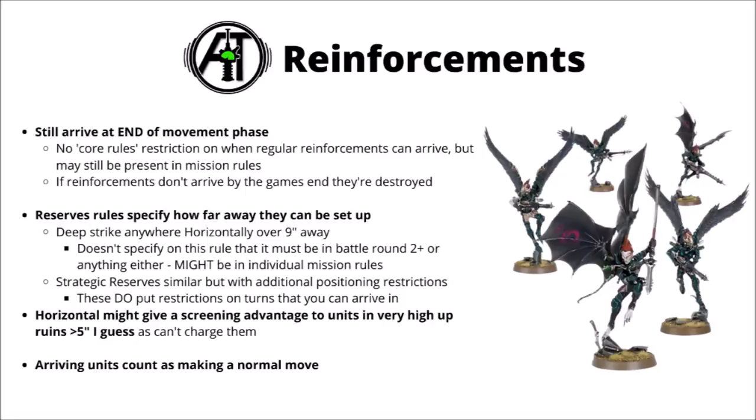At the end of the movement phase come reinforcements, still typically set up after you've moved with everything else. From the core rules there are two main ways units can set up in reinforcements: deep strike or strategic reserve. Deep strike is the simplest — you set up your unit anywhere horizontally greater than 9 inches from an enemy unit, anywhere on the board. Interestingly, in the core rules there's no restriction on what turn you can do this, so even in the example mission from this book you can arrive from deep strike on turn one in a big alpha strike.